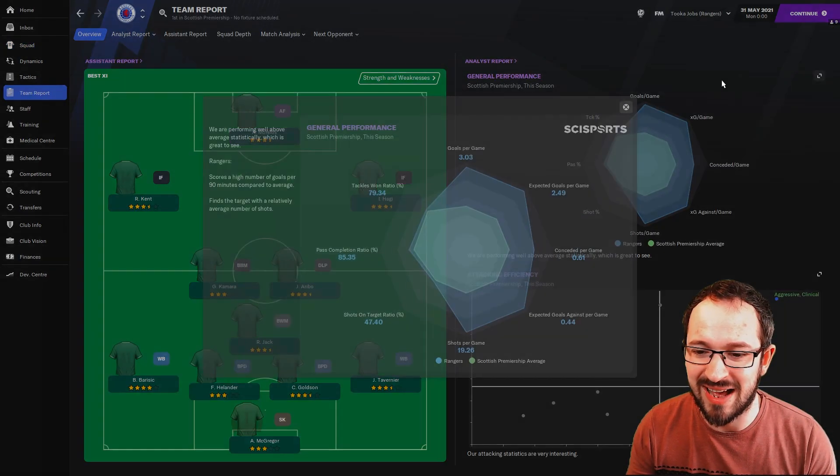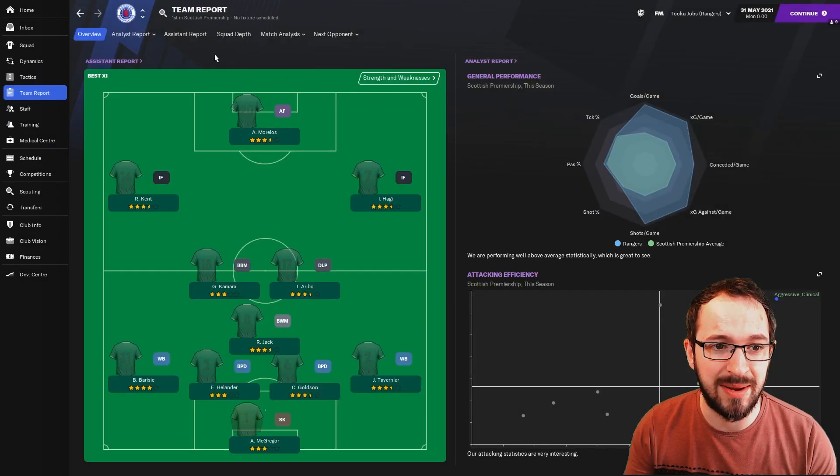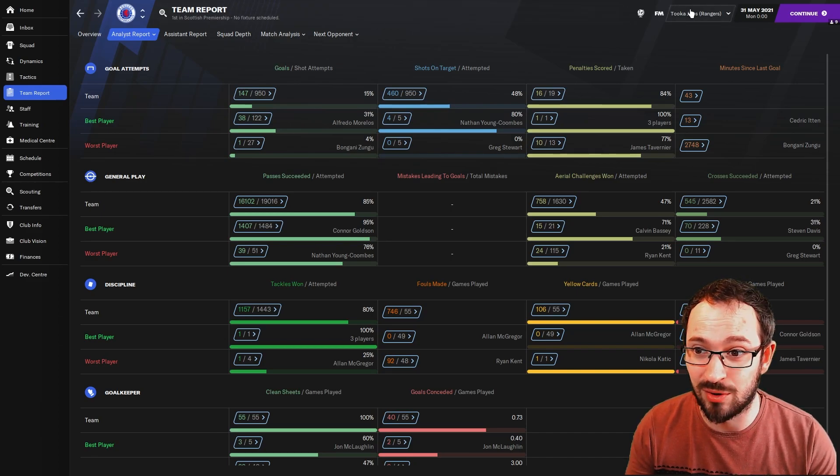Rangers team report: over 3 goals per game, conceding just 0.6 — everywhere you look you're outside the averages doing very well. Full numbers: 147 goals and only 40 conceded in all competitions. Absolutely amazing for Rangers. That 40 conceded is across all competitions, so their league figure will be even lower.